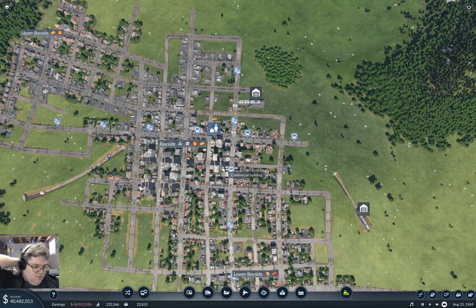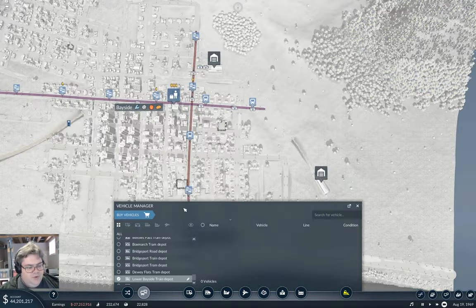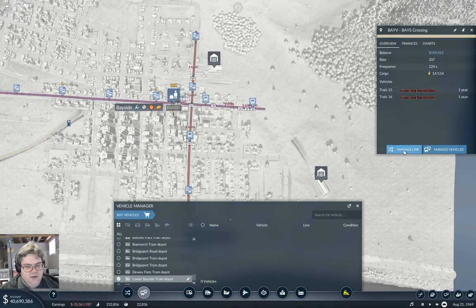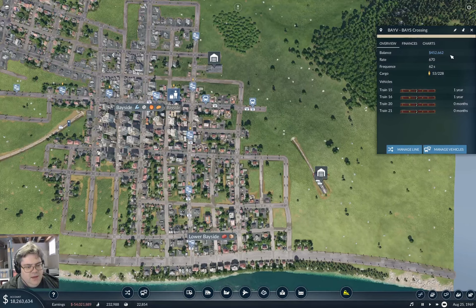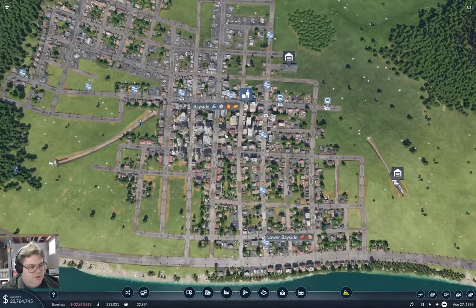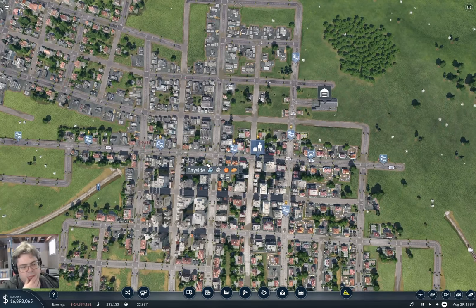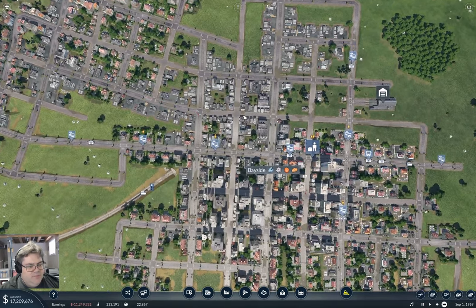We've got passengers building up in here, it's all doing its thing. I'm probably going to need to grab that - manage vehicles, dupe it. Adding more trains on there is probably going to be somewhat smart.